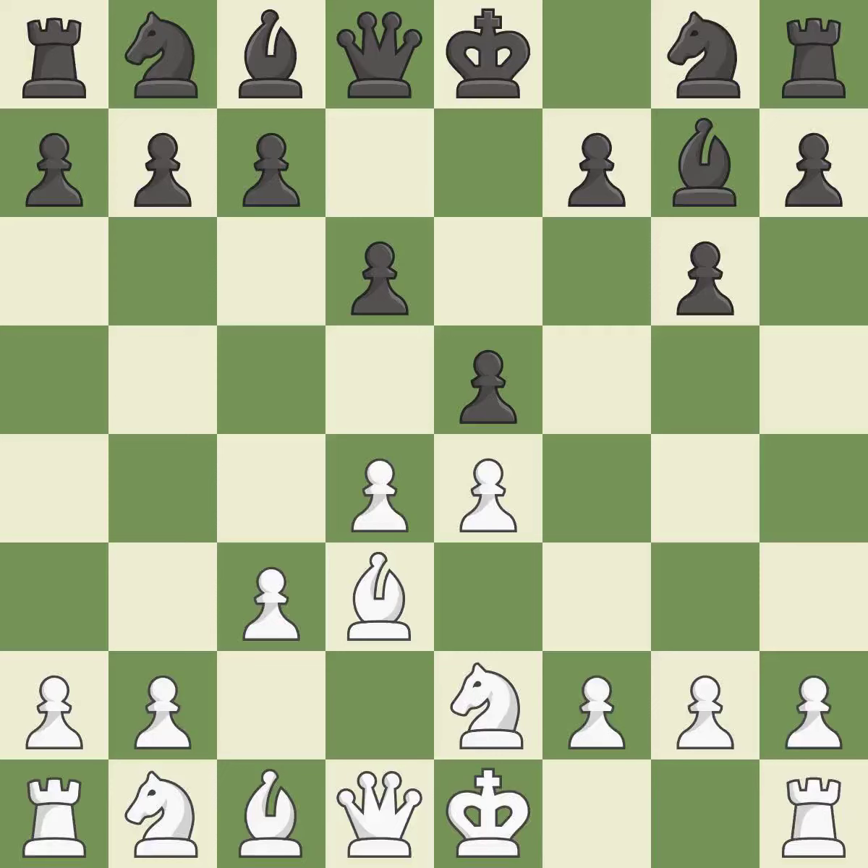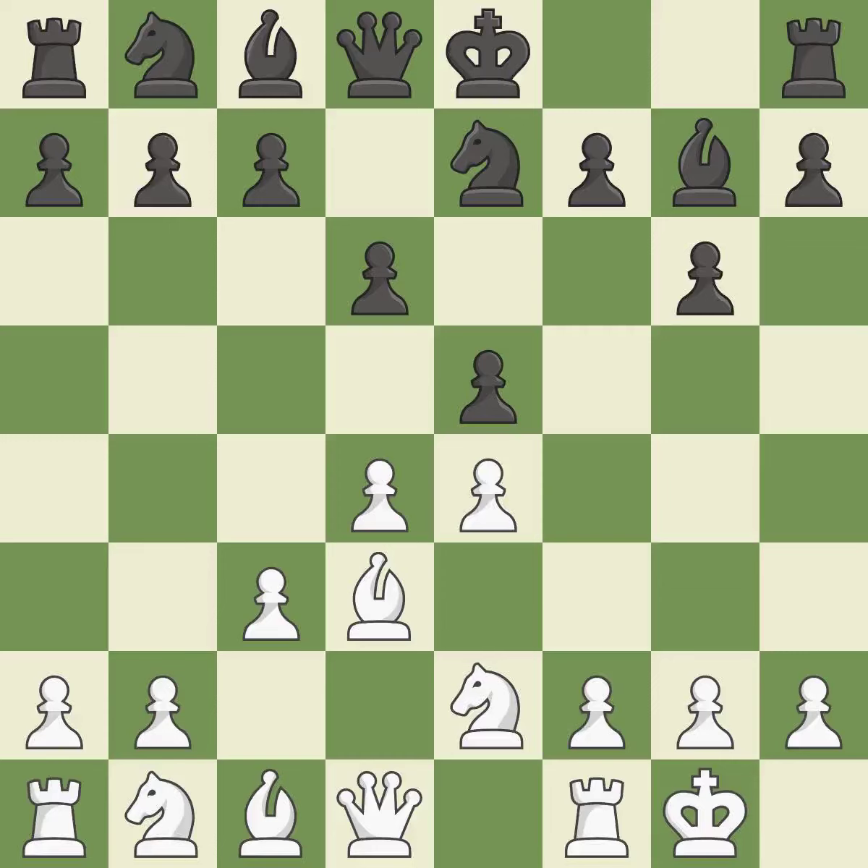The pawn is now suitably protected. This develops a knight from its starting square, activating it. Castling gets the king to a safer square, out of the center of the board, while also developing a rook. Castling kingside tends to be safer because the king is further from the center.